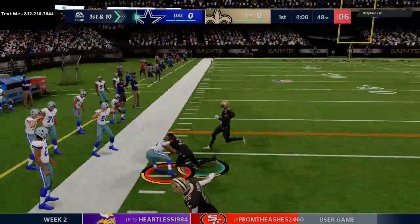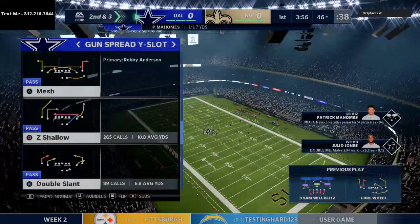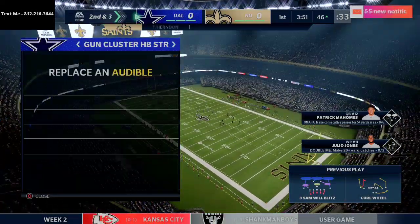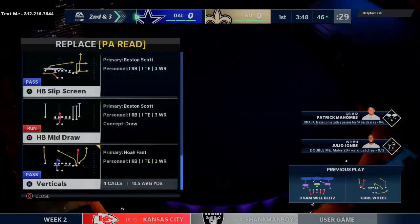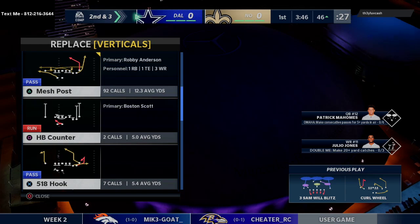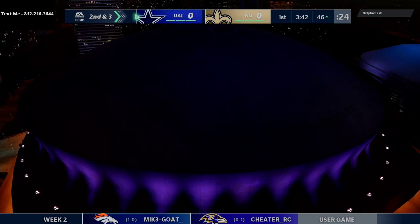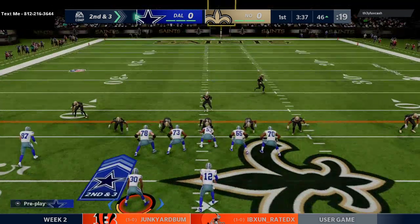I'm going to get my man Boston Scott — he has 90 change of direction. I think it's super important on your team to look for a running back with 90 change of direction. I cannot stress enough how much that has helped my offensive game improve, so make sure you're trying to find a running back with over 90 change of direction.